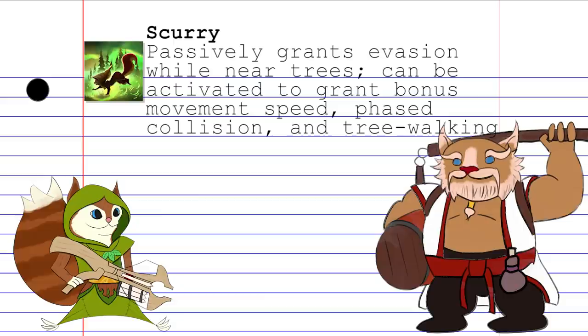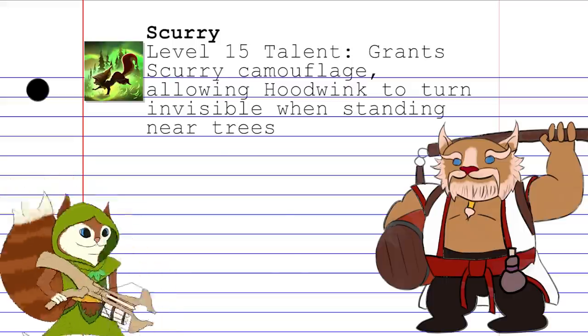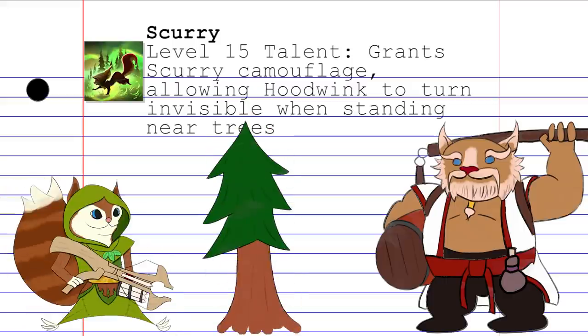While this ability affords Hoodwink some defensive capabilities — namely through dodging physical attacks and running through the trees when necessary — it also allows her to be more proactive, using the thicket of the woods to sneak up on targets. She also has a talent that allows Scurry to give her camouflage, turning her invisible while standing still near trees, opening up the possibility for calculated ambushes. Once again, this spell meshes well with Acorn Shot, since you can use it to lay down a tree and gain the passive bonus while fending off an attacker.